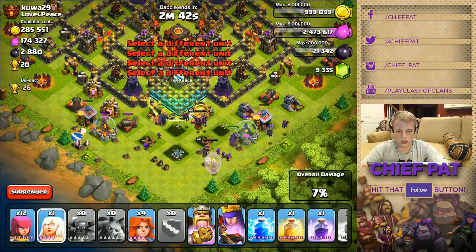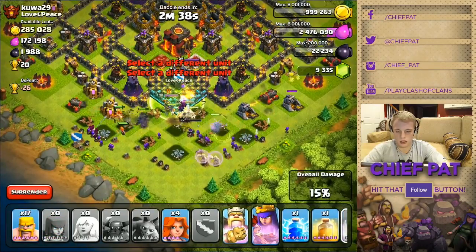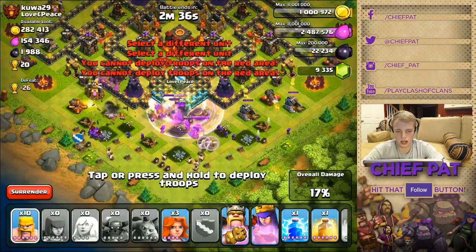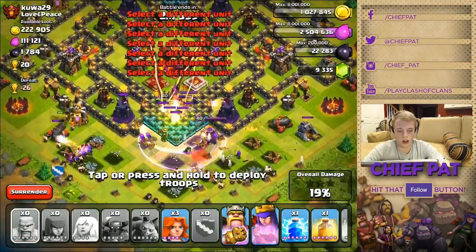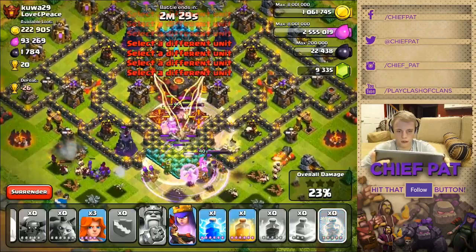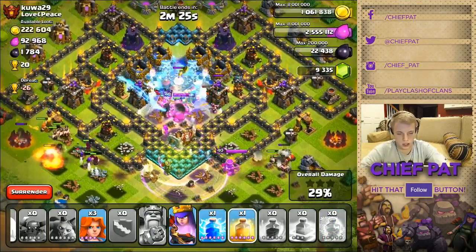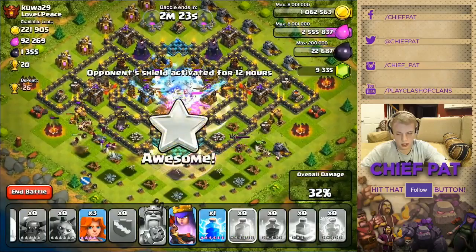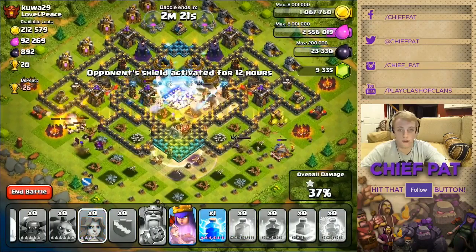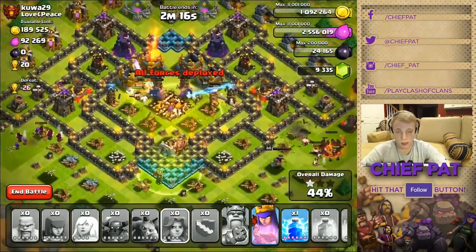It's probably gonna fail miserably but we'll deal with it. Queen came out — that's actually pretty good that she's over there. My king hopped over the wall, that's awesome! I'm gonna activate his ability and freeze both of these inferno towers like a boss. Heal these guys up — bam! That was perfect, that was literally a perfect raid.